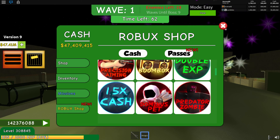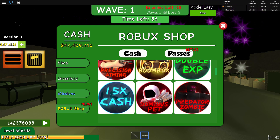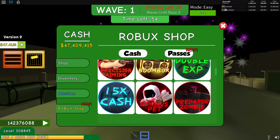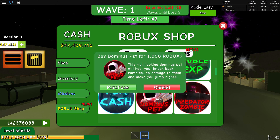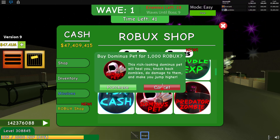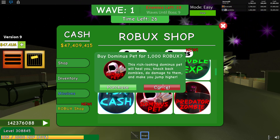That's the weapons passes covered. Now we're going to look at the pets, in the order that we would recommend purchasing them. The very first one we would purchase is the Dominus pet. The Dominus pet is 1,000 Robux and is probably the best game pass in the game. It heals you, knocks back zombies, does damage to them, makes you jump higher, and would be the very first game pass you purchase — even above the weapons passes. It will save you on many higher waves.